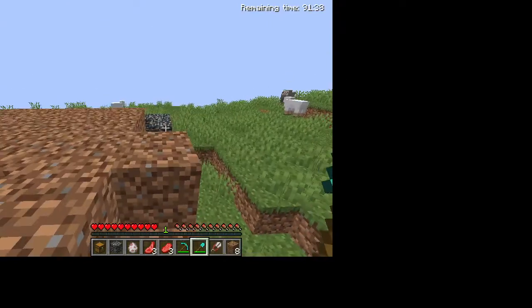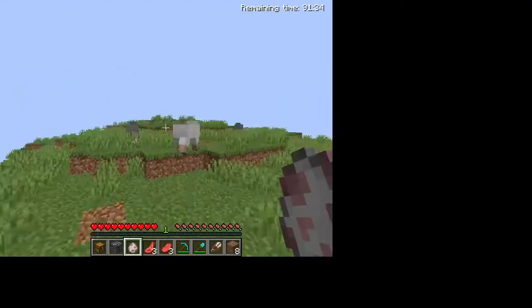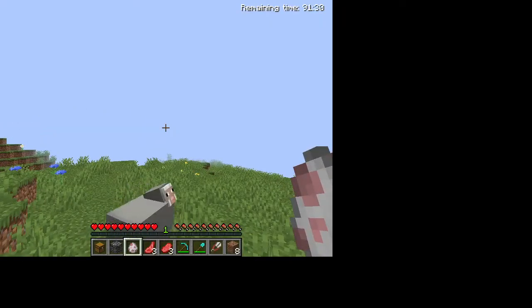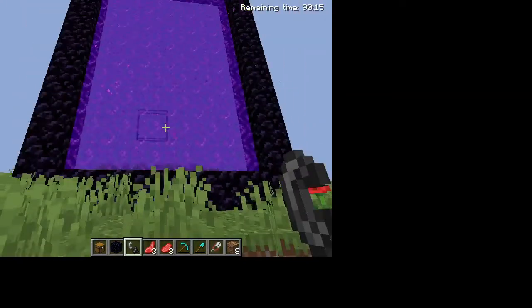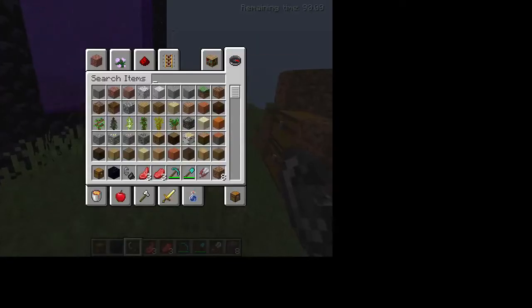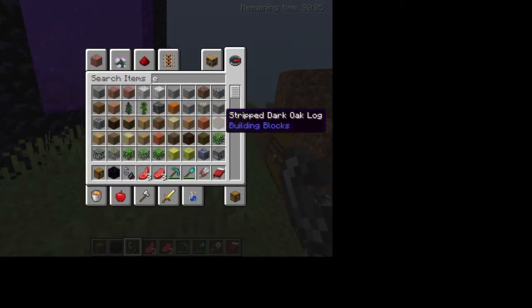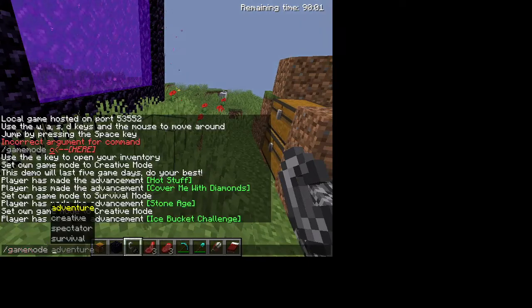Let's go to the nether, because I heard you can make a bed in the nether and actually sleep there. So we're gonna do that. We have made ourselves the nether portal and now let's just light it. We have ourselves a nether portal — it's a really good nether portal. Let's get ourselves a bed real quick because we need to sleep in the nether. I'm just gonna turn it to survival because that's good luck, I've heard.